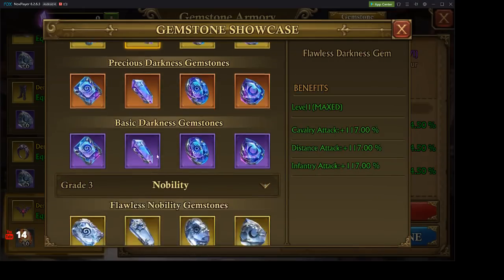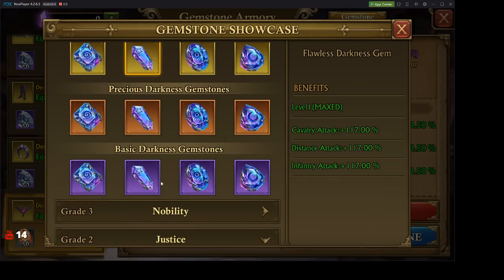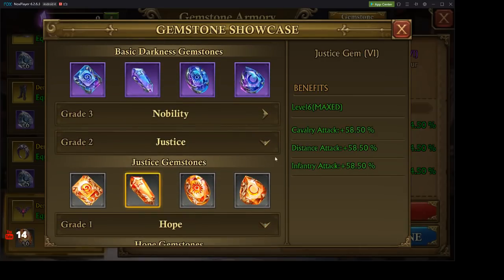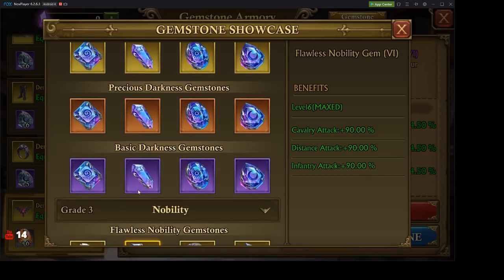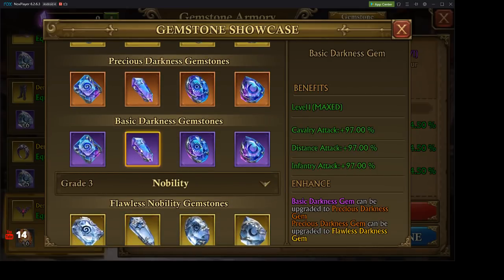Comparing them at their highest quality versus nobility at their highest quality — so we're talking three thousand three hundred and thirty-three dollars to craft one of these — for a slight increase. It's a seven percent increase over nobility, from the highest nobility to the most basic darkness gemstone.